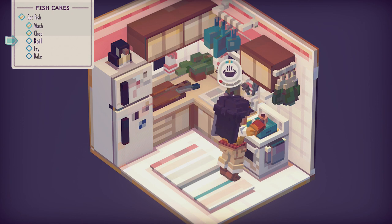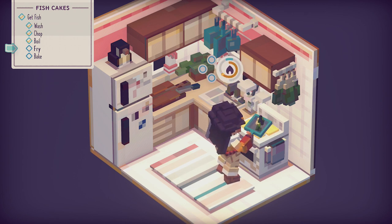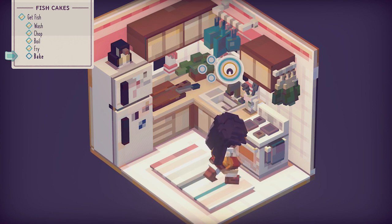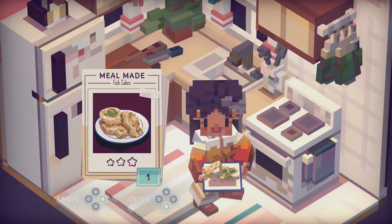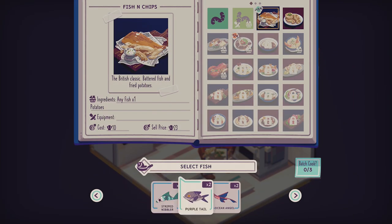Now we need to boil it. The boiling one's a bit tricky but I'm getting used to it. Just stay on the blue line. Now we need to fry it — I think the frying and cooking part is the hardest. So we hold it and then let go. I actually got it — I'm getting better. I perfected that one... wait, maybe not. I didn't even get a star. I thought I did pretty well but according to the game I didn't.